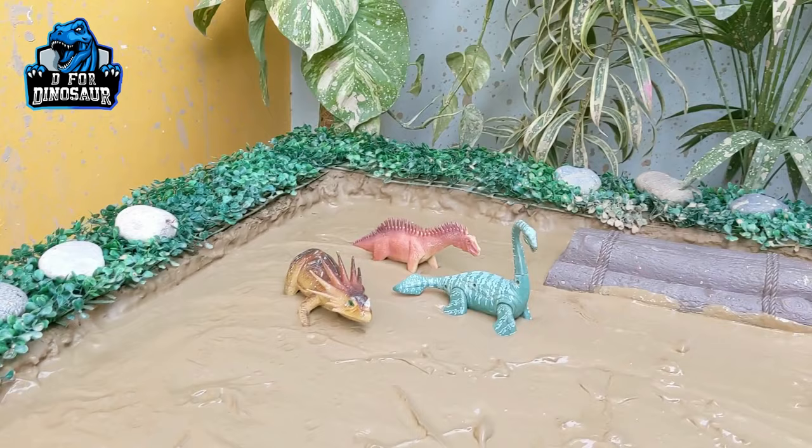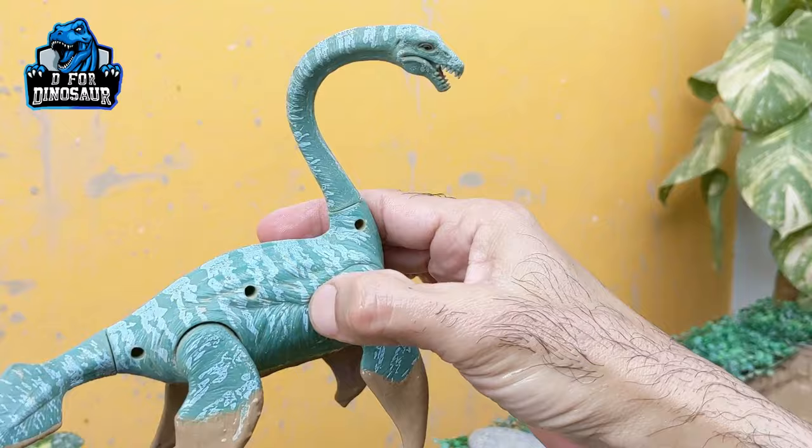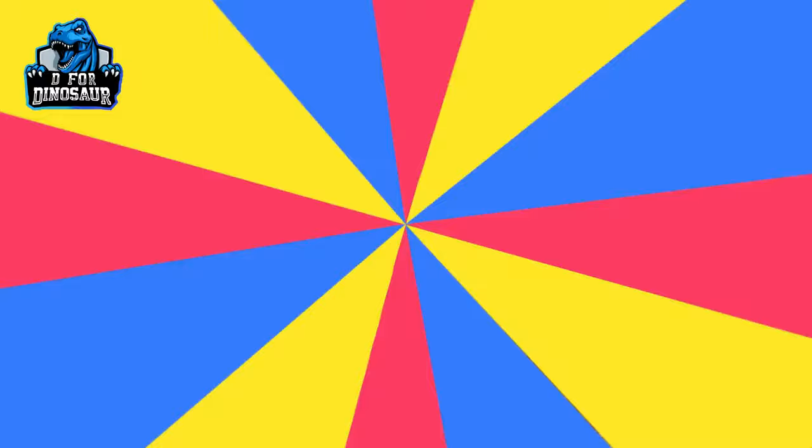Now we have three dinosaurs. Let's go for this water dinosaur — we have a Plesiosaurus with a very long neck. This Plesiosaurus is a big carnivore dinosaur who lives in water. Let's make him clean. Here we go, Plesiosaurus! Wow, this one was a very big one!